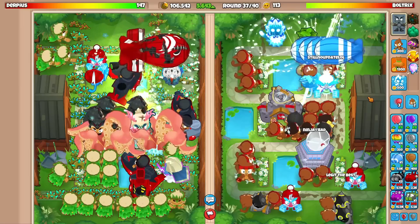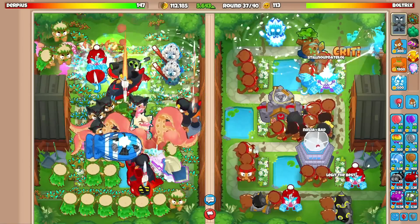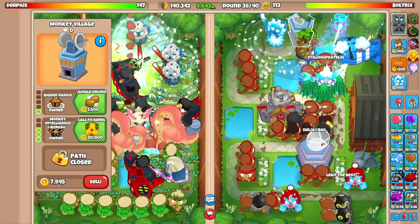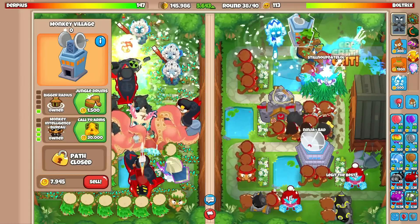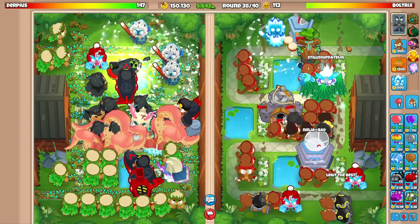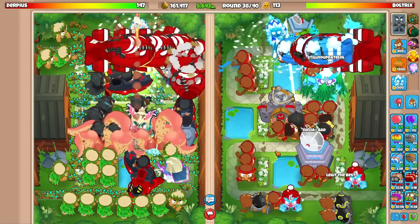Round 37 — there's no way he defends. Super storm and avatar of wrath are OP, but without a village? No shot. He's even struggling against AI balloons right now. Super storm is being clutch for him, but he should just sell all his druid farms and full-on all-out rush us. Round 38 — still no rush, so at round 39 I'll start rushing him.